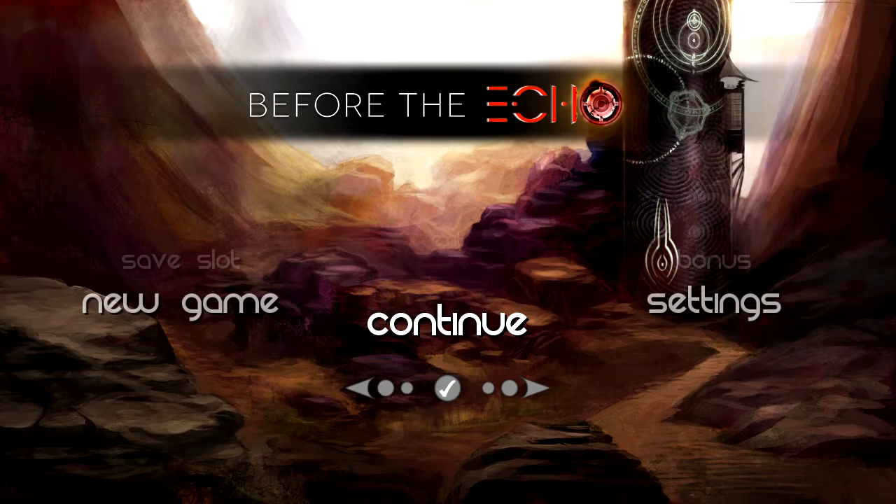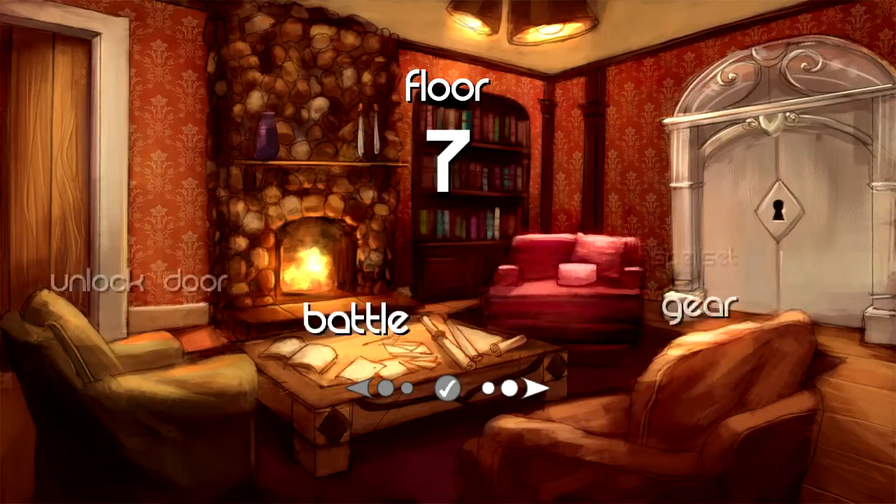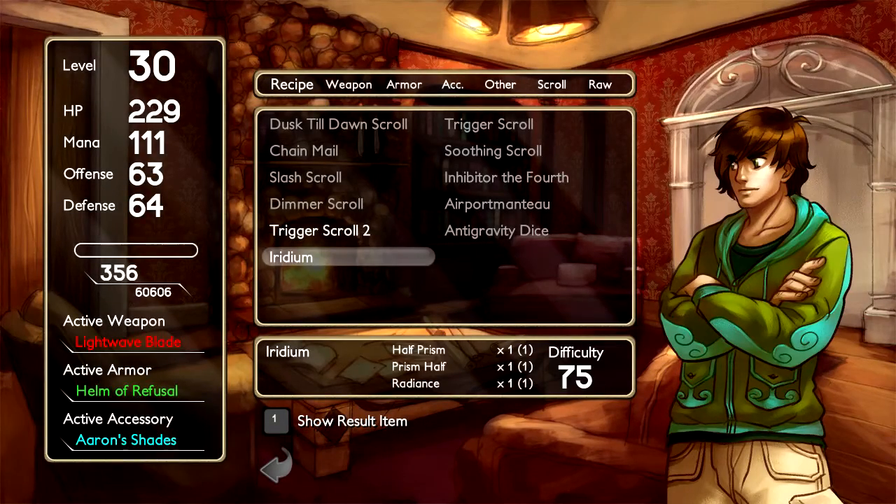So that was the credit sequence — it was a little bit long. I'll leave a little message in there for you. Anyway, for our final trick today, we're going to see the ??? floor. We need Iridium for that — what was that thing they were talking about? Hold on, let me look that up.